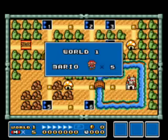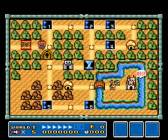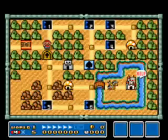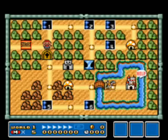Let's go ahead and get started because I've talked enough. Here we are at World 1, which is Grassland. Grassland is a very short world — only 6 levels, a fortress, and a castle.